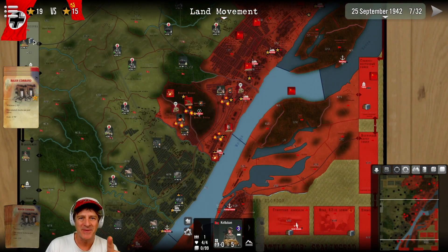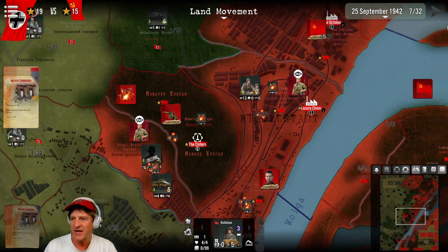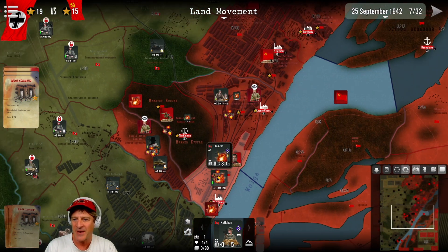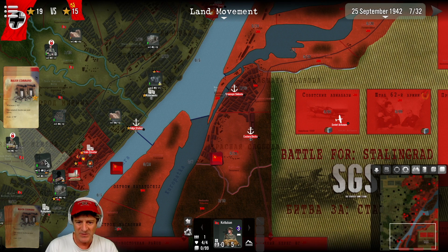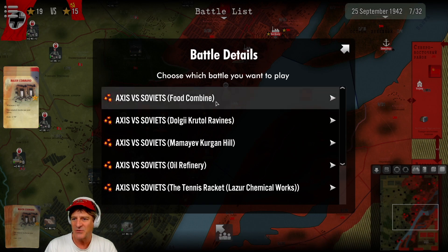I was able to use the major command — it cost us a victory point, so we're down to 19. That allowed me to activate two more units and bring a major assault to the area just south of Mamiyev Kurgan. We took the troops that were north of Mamiyev Kurgan and instead of attacking there, we're having them come into the Lazure chemical plant. We're bombing everything we can with air and artillery to pound this area, plus an attack going against the grain elevator. Reinforcements couldn't quite make it — one tank battalion could, but most units are sitting there.